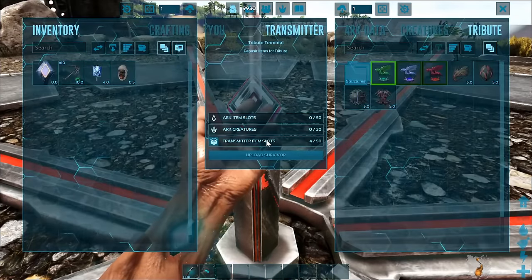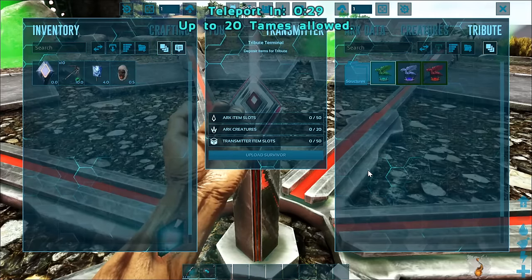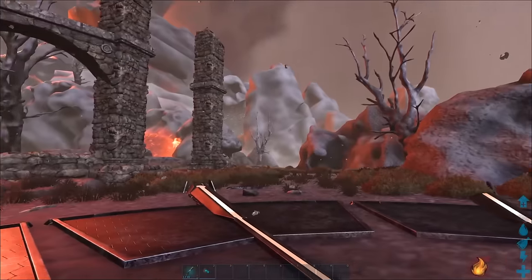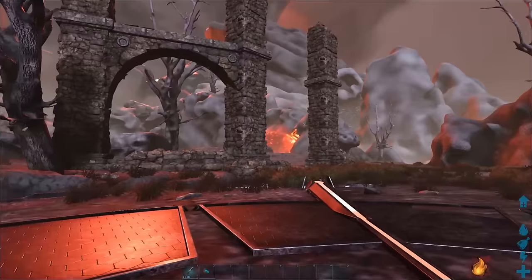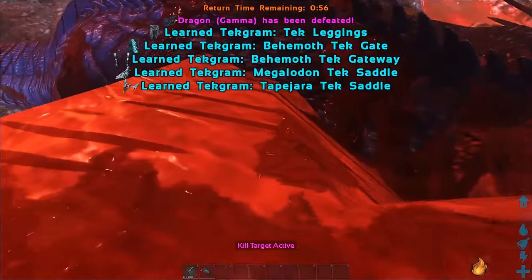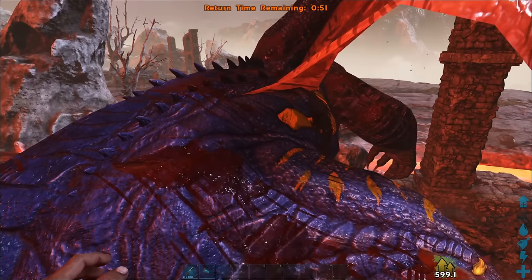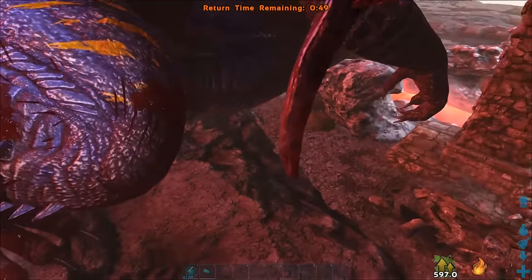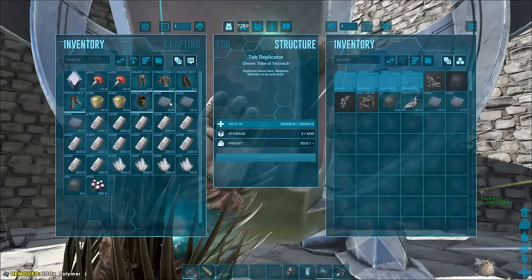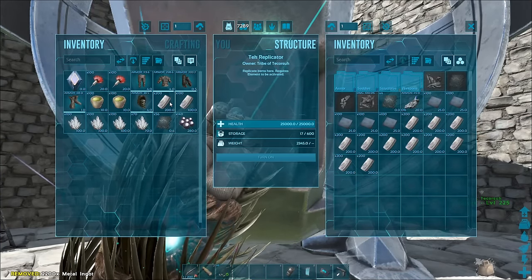Tapejara also has a tek saddle, which is learned after defeating Gamma Dragon and is crafted in the tek replicator with metal ingots, polymer, crystal, black pearls, and element.